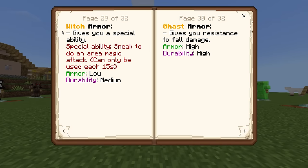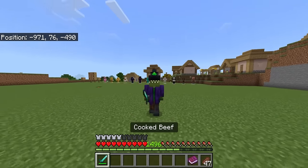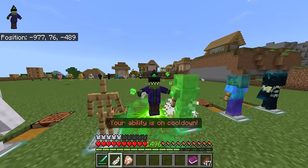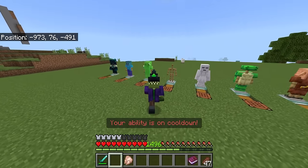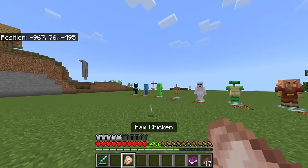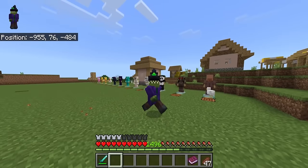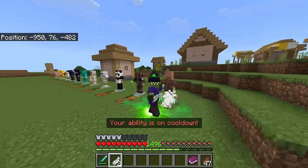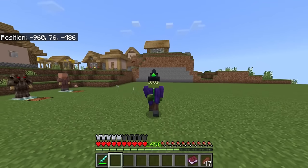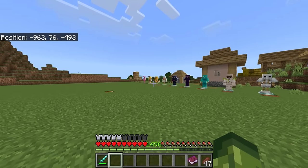The witch armor is great. It gives you a special ability — sneak to do an area magic attack, which can only be done every 15 seconds. Testing it near a chicken, you can see the clear difference between this and some of the weaker ones. It even comes with a custom animation. I can't believe it took me this long to find one that I could say — yeah, that's really cool.